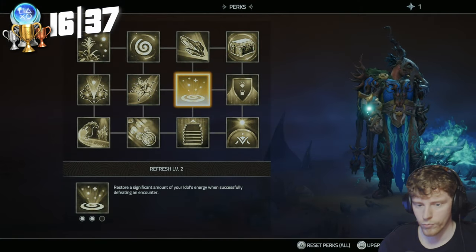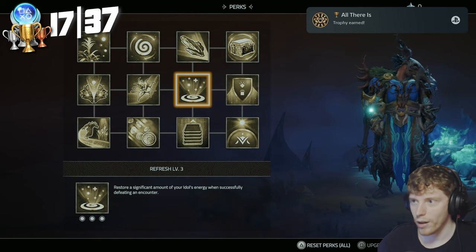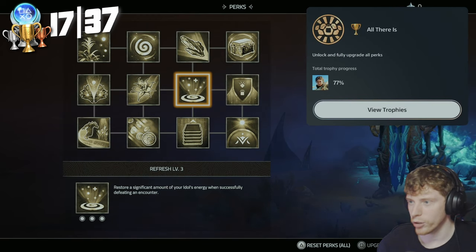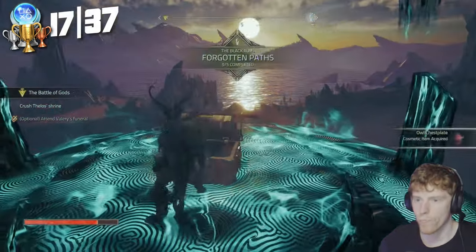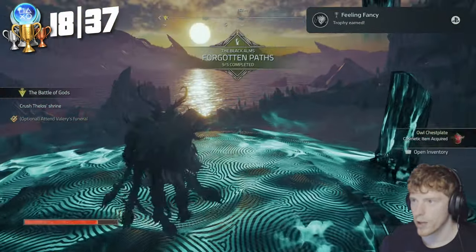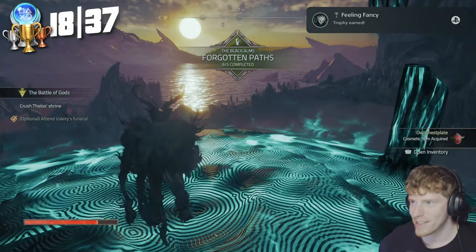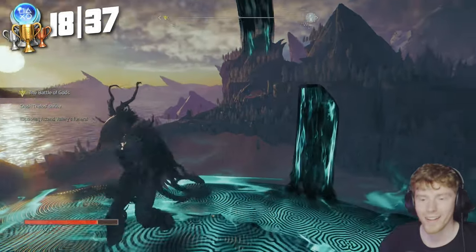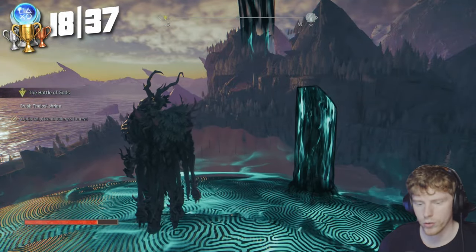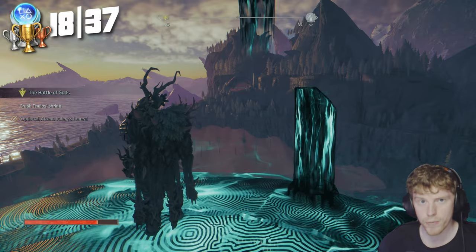We grab our final perk. All Berries — unlock and fully upgrade all perks. We get the last cosmetic. Feeling Fancy — find all cosmetic items. All we need now is the final two treasure maps and we're good.